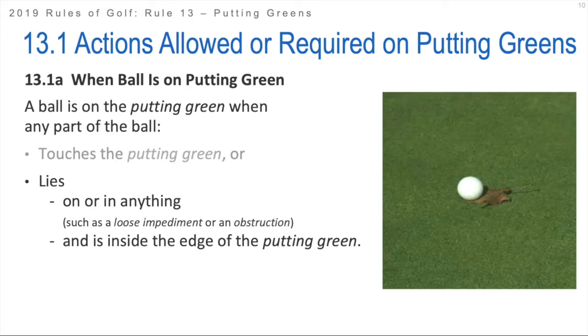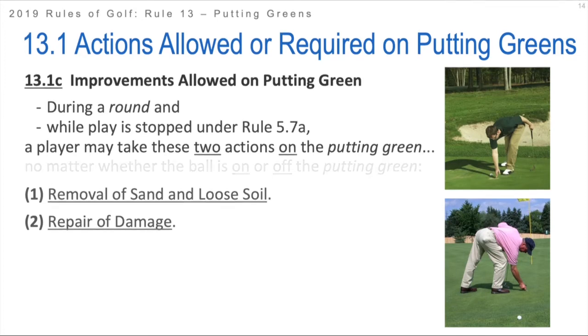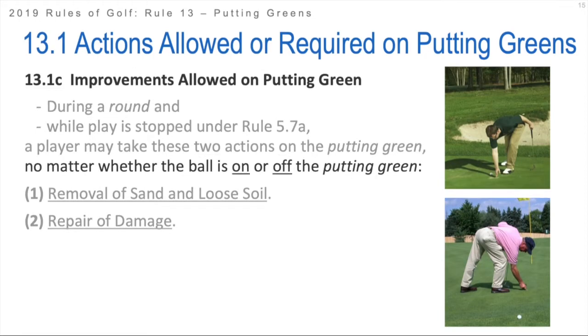So even though the ball isn't technically touching the putting green in that instance, it is still, per the rules of golf, considered to be on the putting green. During a round, and also while play is stopped - if there's a weather suspension or darkness suspension - a player is allowed to improve some things on the putting green. They're allowed to take these two actions: the removal of sand and loose soil, and the repair of damage, no matter whether the ball is on or off the putting green.